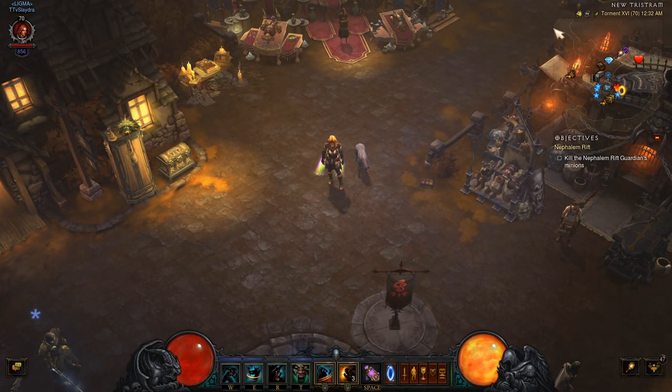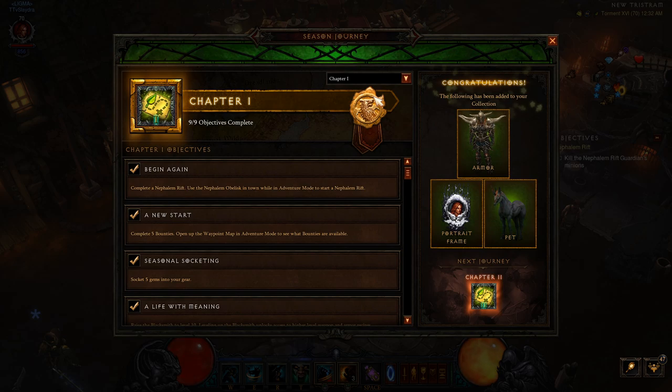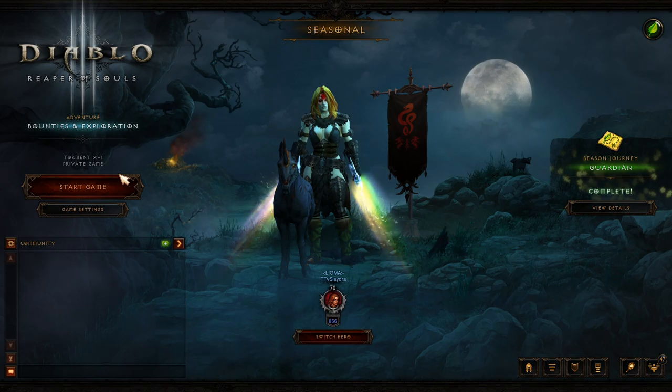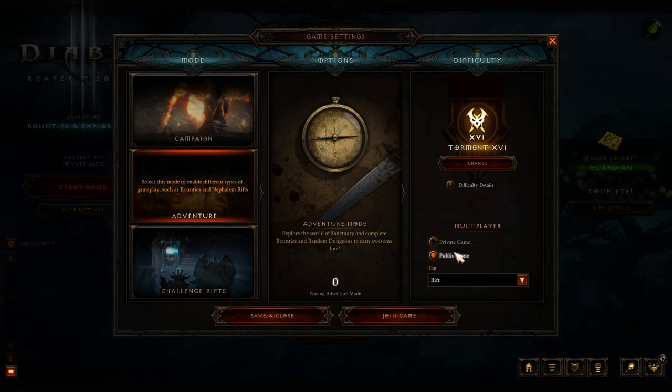Now that we've covered rewards, let's start with Chapter 1. We need to be in Adventure Mode for most of these to be available. To access Adventure Mode, go into Game Settings and select Adventure Mode — there's Campaign and Adventure. You have to complete the campaign before accessing Adventure Mode, but once you complete it once, you don't have to do it again every single season.